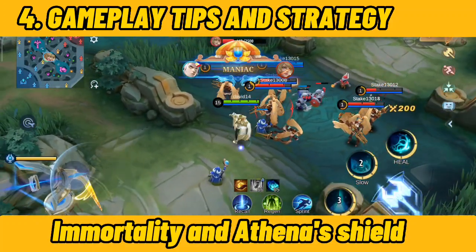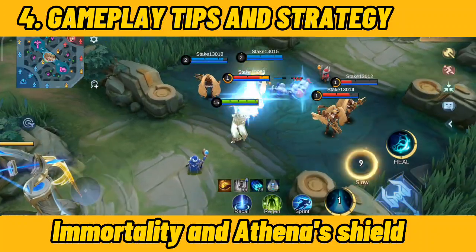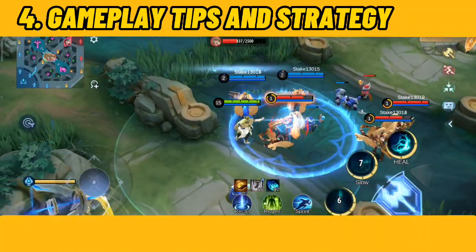Having proper tank items in your bag like Immortality and Athena's Shield will do the job. It will help prevent you from getting killed instantly by burst enemies like Eudora, Aurora, Gusion, Karina, and more.